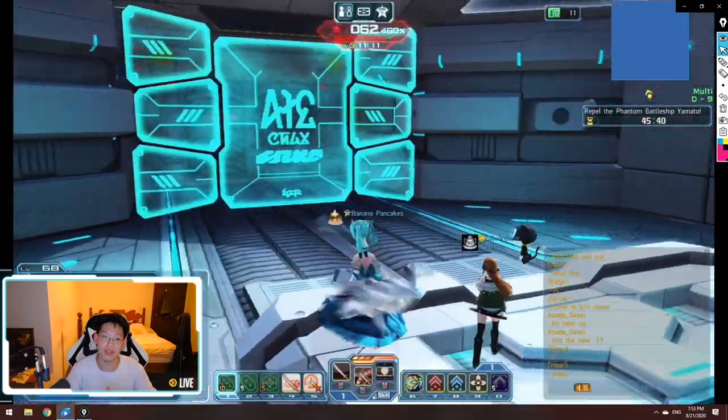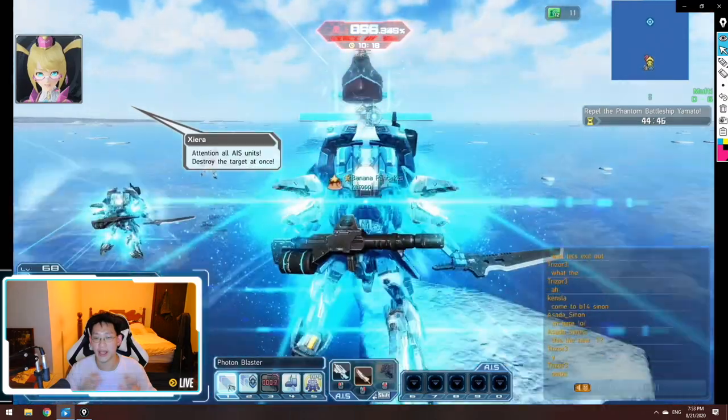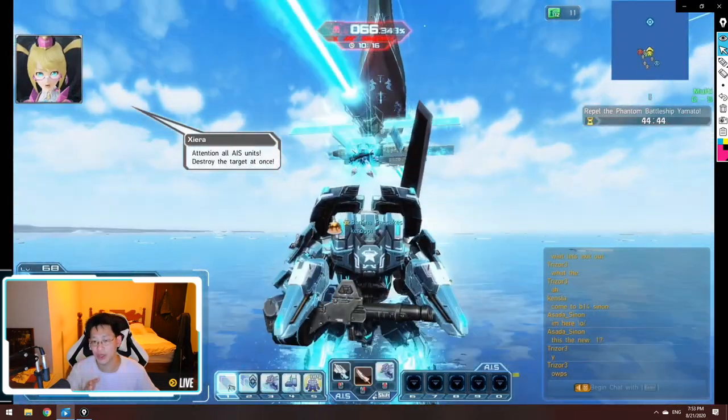The next part after the waiting room is going to be the AIS — the gundam part. After the long wait you're finally on your AIS, and you can press three to dash forward.